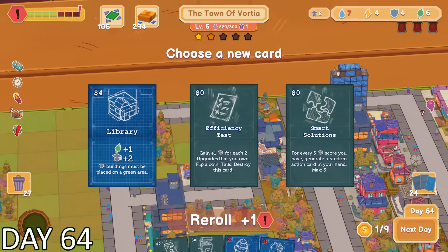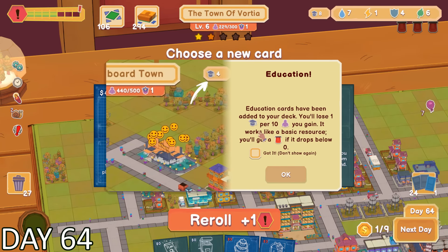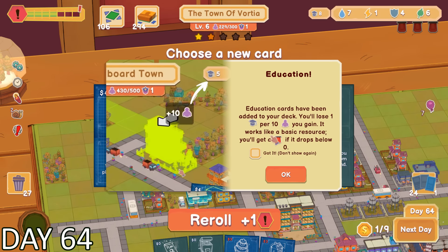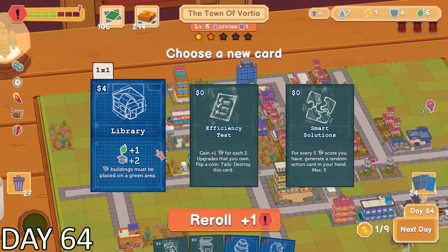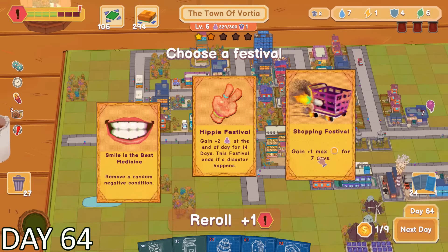Right as I had constructed the elementary school, we unlocked the resource of education. It appears that for every 10 citizens that join my city, I lose 1 education. Also, if our education falls below 0, the city gets a red alert alarm. If managing 4 resources wasn't enough, now we have 5.